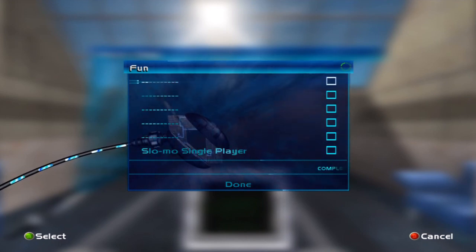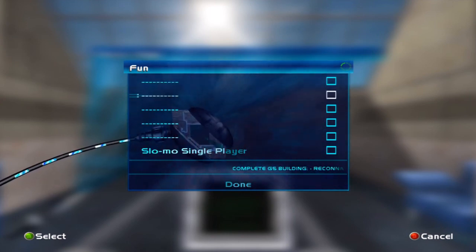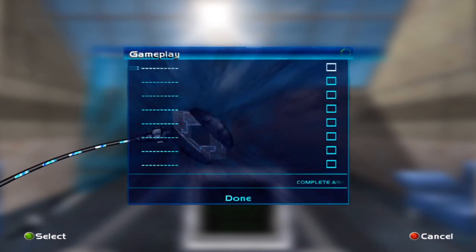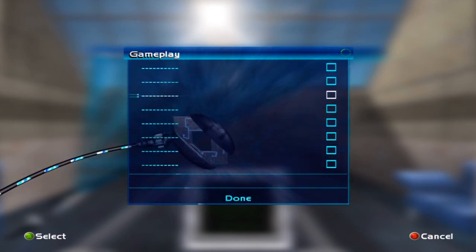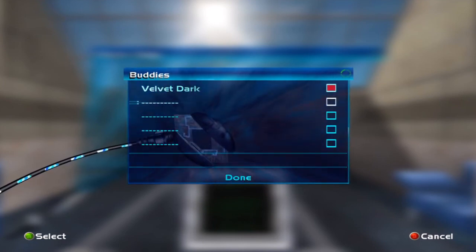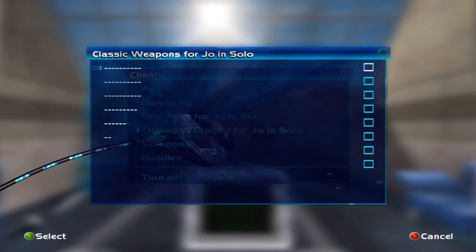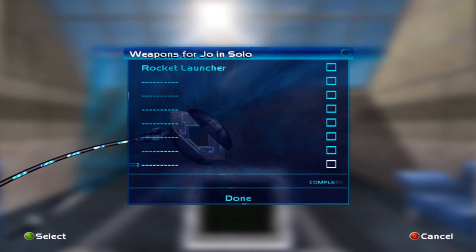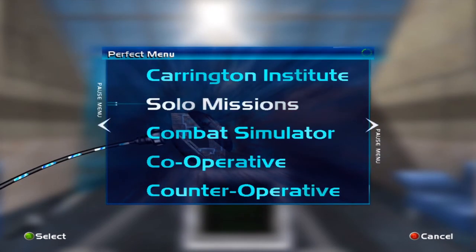The cheat menu so far has all these unlocked. If you want to know what to do for a certain cheat, it'll tell you down there which mission you need to go on and what you have to do. For most of them it's just 'complete the mission,' but some of the others require completing under a certain time on certain difficulties — just like in GoldenEye, except this game tells you what you have to do. You've also got different AIs for co-op, different weapons, classic weapons for Joanna that unlock through the firing range, and some you have to beat times for. There's a lot of cheats to get, but we'll get them all by the end of the playthrough.